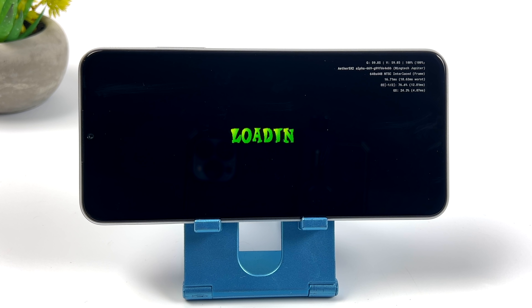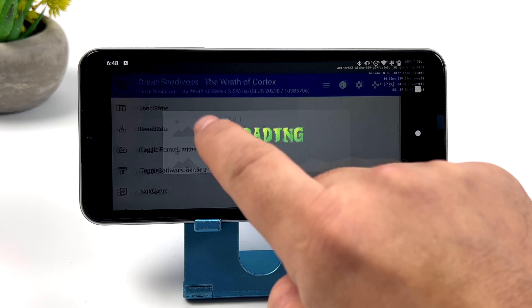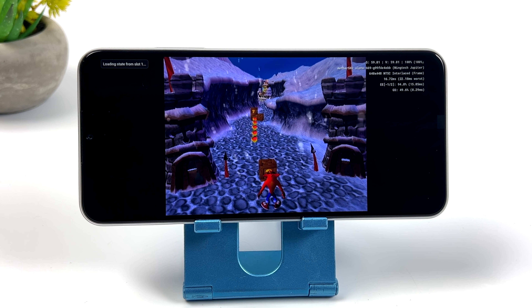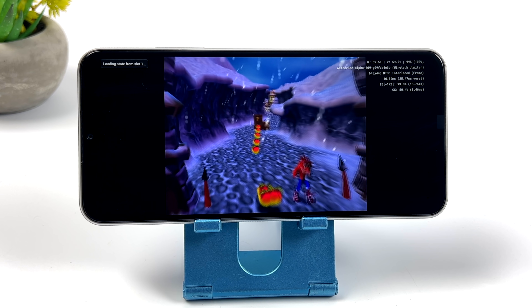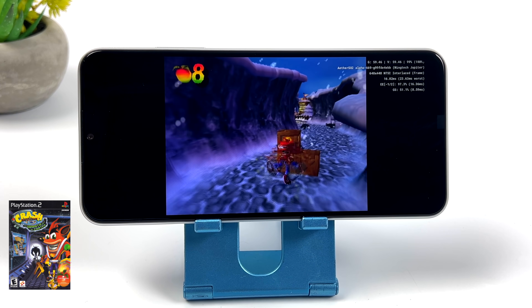First up we have Crash Bandicoot: The Wrath of Cortex, and I showed you the settings I'm using. We'll go ahead and load this save state up. All the information we need is up in the top right-hand corner — I know it's a bit hard to see, but we do have a lower resolution screen on this device. I'm filming in 4K and this is uploaded to YouTube in 4K, so I really do hope it turns out alright.